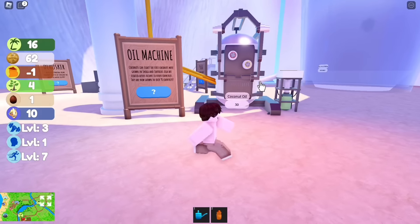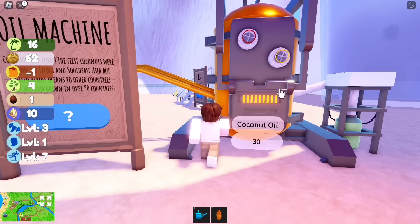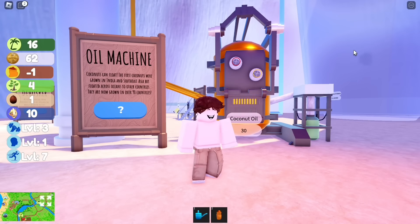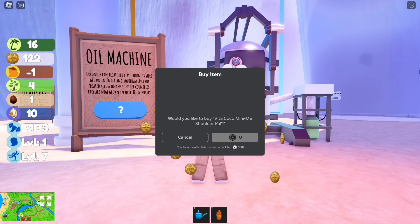Now click the oil machine to get the free cute limited item. Just wait for the machine to be done and you should have it. Now finally, we got the coconut item!